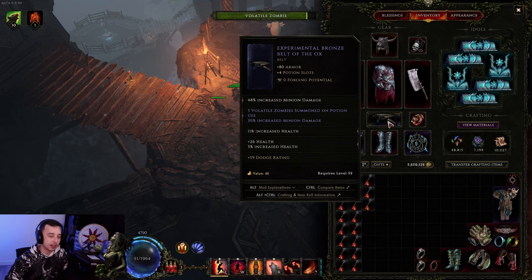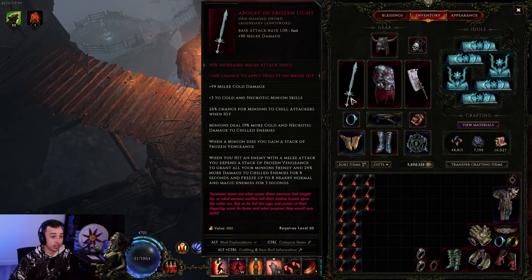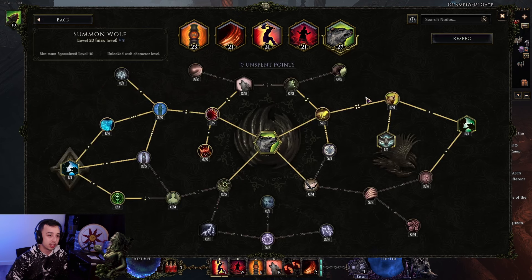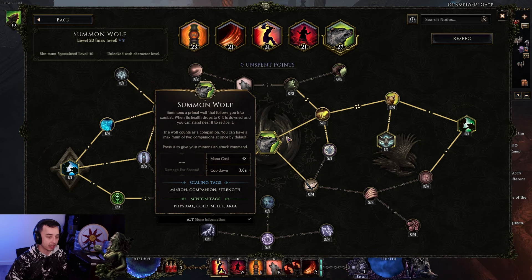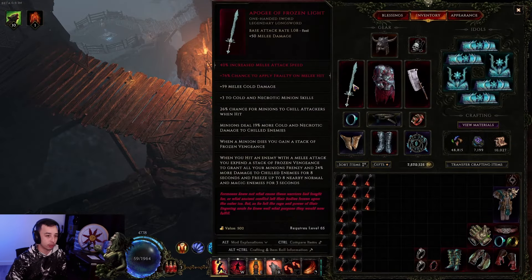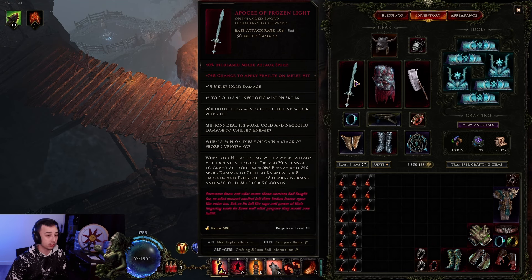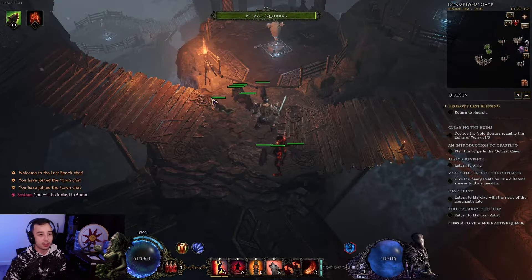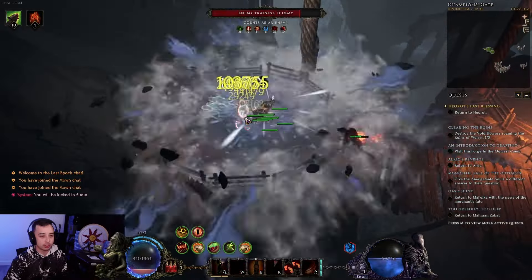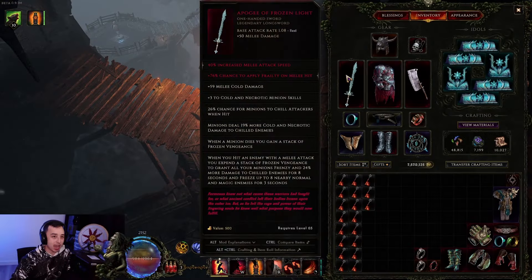My gear is not that great at all. Another item here is Apogee of Frozen Light — plus 3 to Cold and Necrotic minion skills. This gives you access to the Tundra Stalkers node, which gives your wolves a Cold Tag, meaning they benefit from the plus 3 to Cold minion skills, giving you a lot of power. Not only this, but you also get more Cold and Necrotic damage to chilled enemies, which they will be chilled because of this node — 10% chance to chill on hit. With so many hits from your squirrels, enemies are always triple stacked on chill. Apogee does work like this.